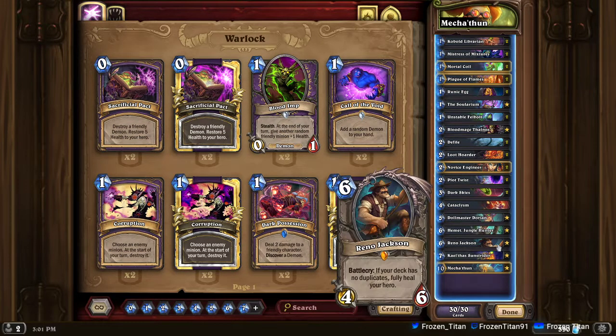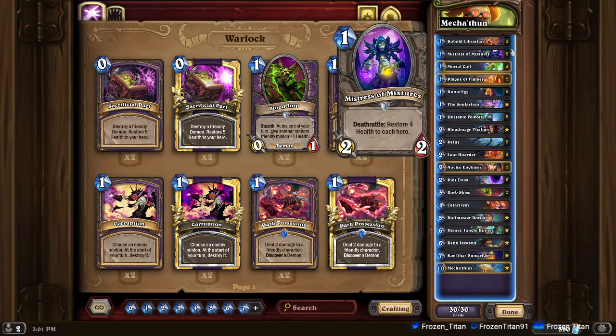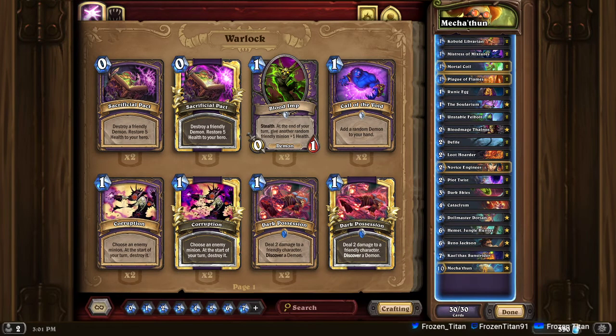Your ideal curve for this deck is Hemmet on six, Reno on seven, and then your combo on eight. That's the drill on the deck. Hopefully I've shown you enough of the pitfalls to avoid the early frustrations — at least the ones I had with this deck making a lot of early mistakes due to unfamiliarity and learning its different synergies.